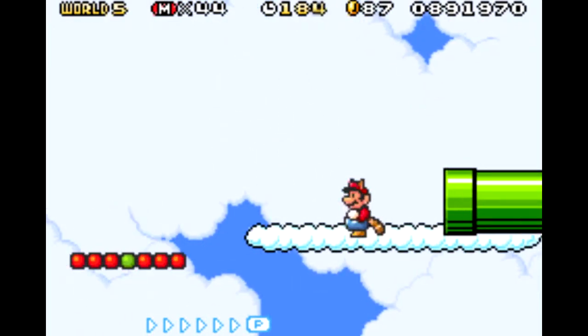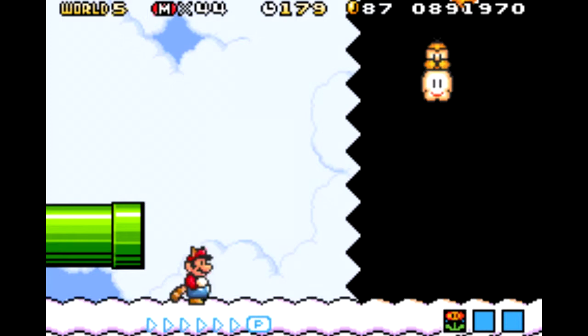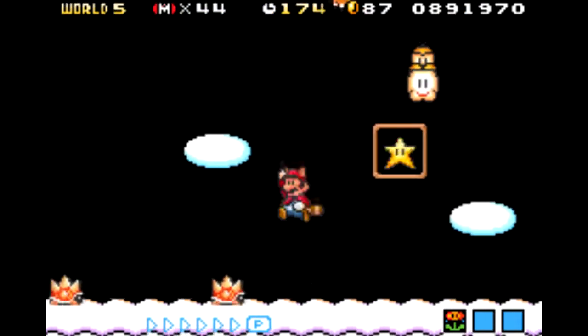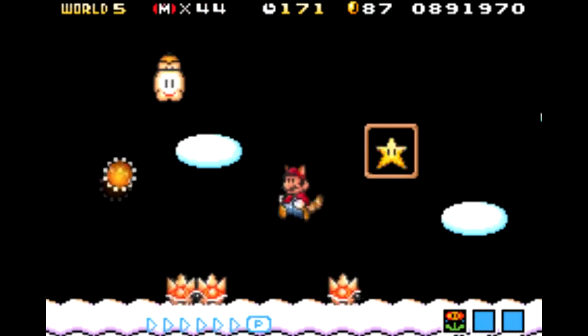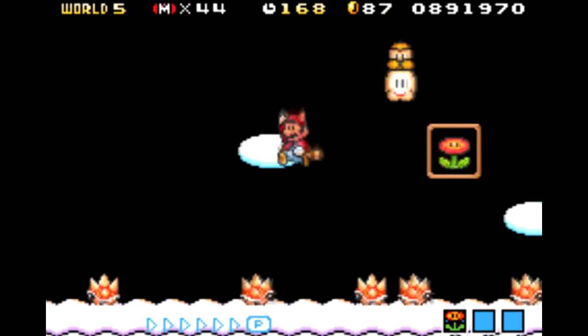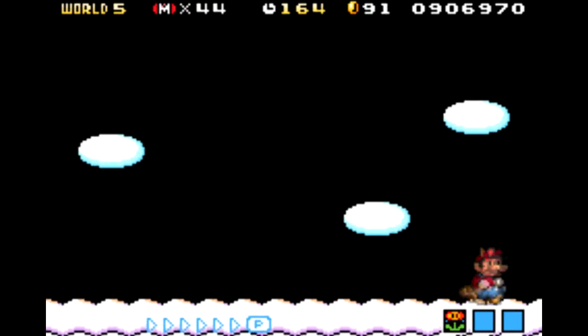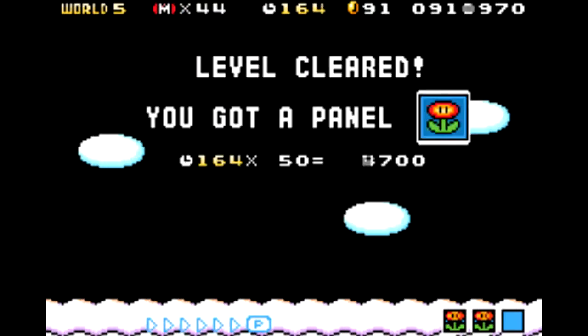I should point out back there at the beginning of the level there was a secret path I didn't take. I don't need to show it off because all it is is a bunch of coins. And this part right here is an excellent way of getting 1-ups. Just let Lakitu keep dropping his Spiny Shells at you, keep jumping and dodging out of the way, let them rack up, and get some coins as well. A great place for 1-ups.